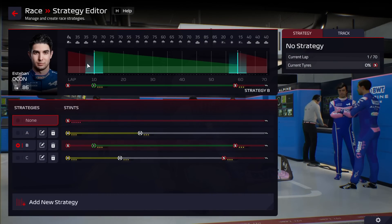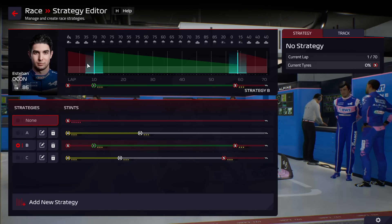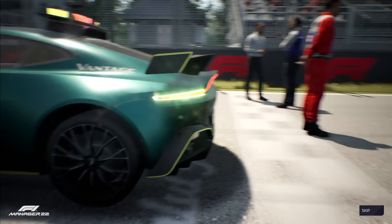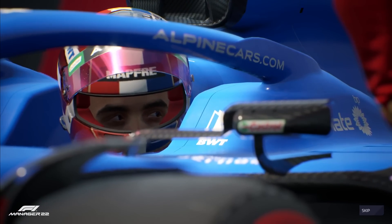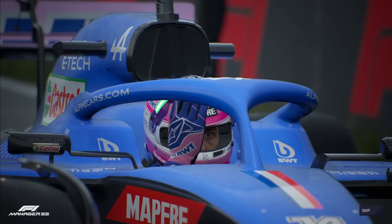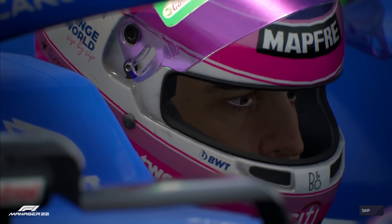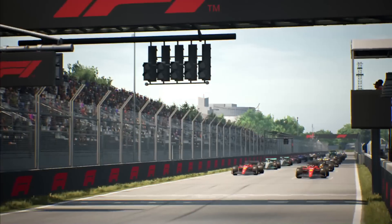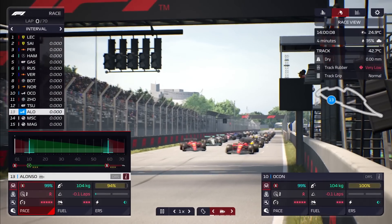The strategy sounds simple: get on the soft tyre, push hard when the rain comes, get on the right tyre and stay on it. It rarely is that simple in the rain. Let's get into the Canadian Grand Prix. Quite a few clouds overhead as we look at the grid. There's Esteban Ocon — not as close to the front as they might have wished for — and here's Alonso starting back in the rear half. Everything's been building to this. It's lights out and away we go.